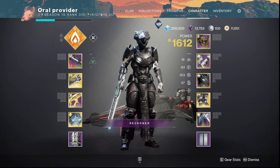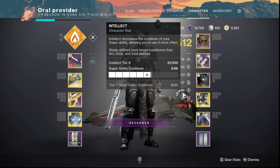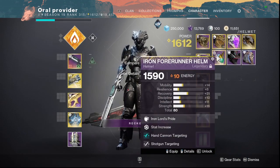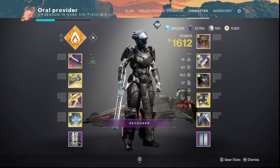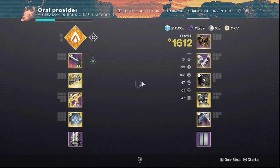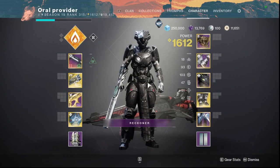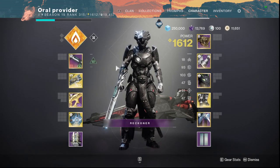First thing — make sure you guys have your stats to what you want, as next season resilience is getting nerfed, discipline is getting nerfed, intellect, pretty much everything. The only things not getting nerfed are recovery and mobility. Make sure you have Artifice Armor. Also, all mods are now given to everybody and no longer have elemental differences, so you can put any mod on any character. Watch out for Ashes to Assets — it's going to be really helpful. Charged with Light is going to be the next big meta, as they're getting rid of elemental wells. Make sure your armor and builds are what you want.